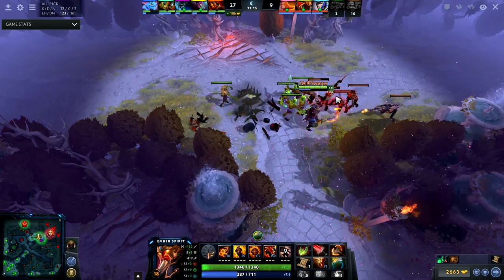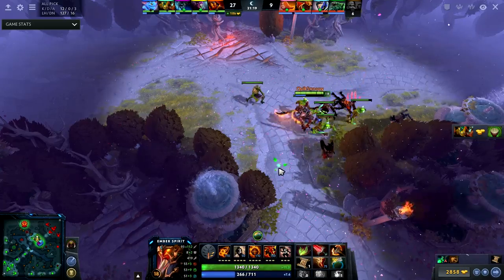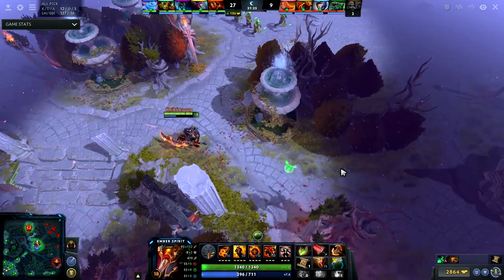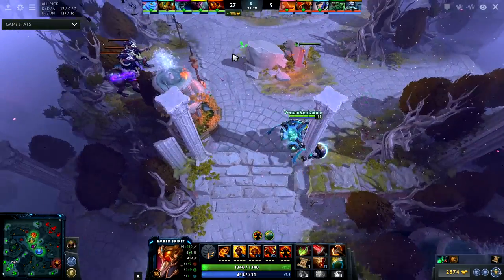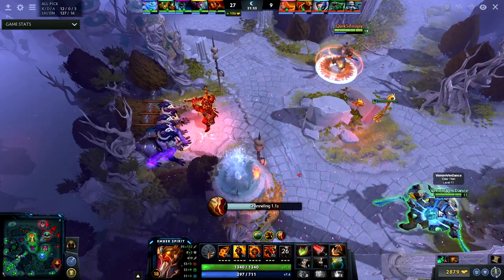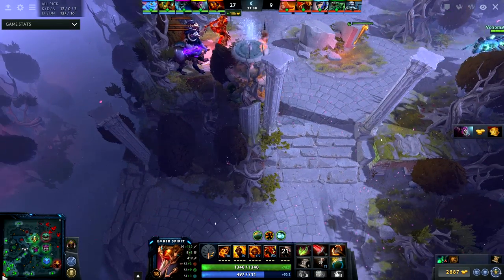I have 7.6 health regen and it's not bad. I have Boots of Travel so theoretically I could just use a remnant to get back to base and come back. I put the remnant purposely by the ancient stack so that when I use my remnant back I can kill the creeps right — it's going to deal damage.